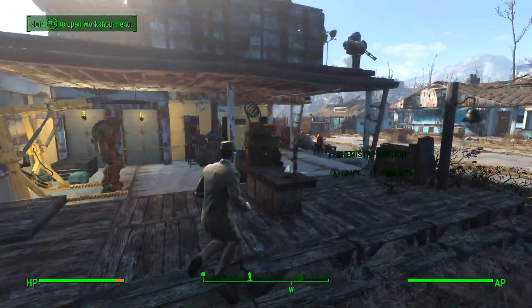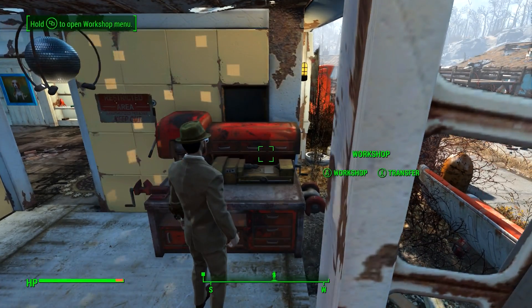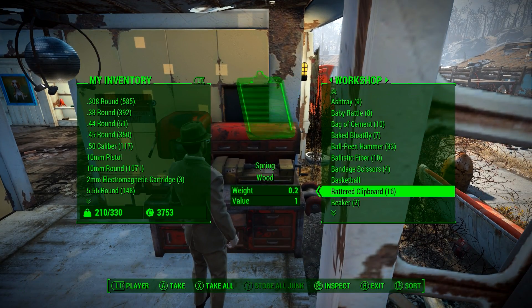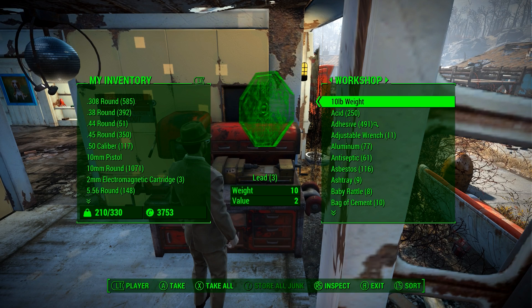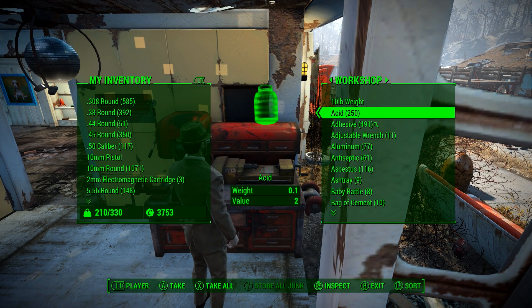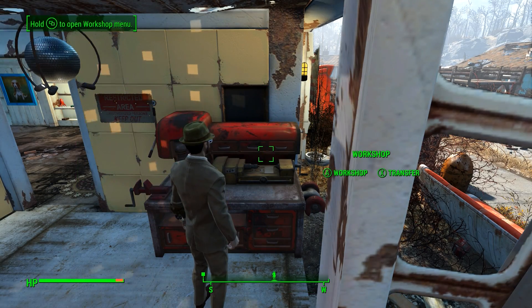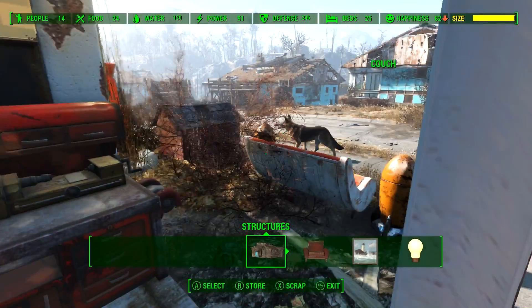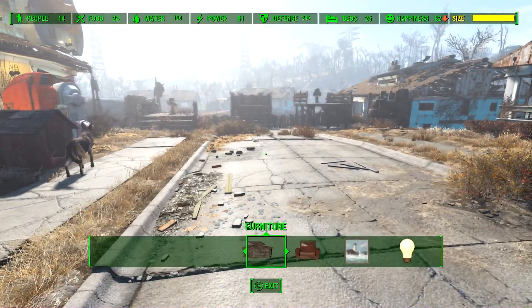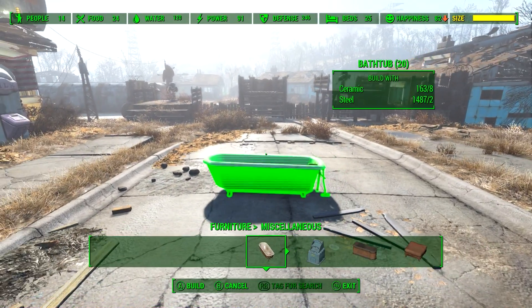If we come to the workshop and go on Transfer, you'll notice I've got loads of stuff in here — but that's not actually how it works. I was under the assumption that when you'd link a settlement you'd have access to all of these items through this menu. You do in a way, but you don't have access to them through the Transfer menu. Let's go into the workshop build menu and look at something like the bathtub.